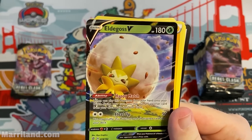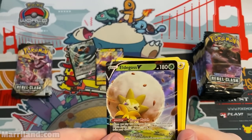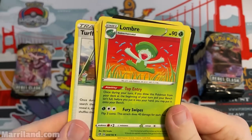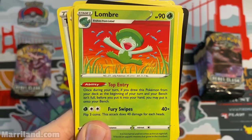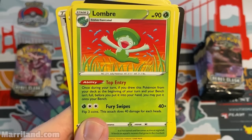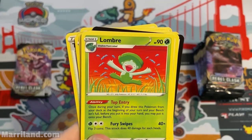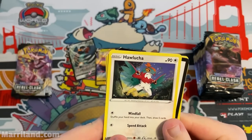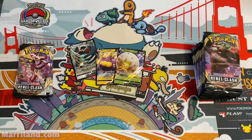Eldegoss V also has Float Up — shuffle this Pokemon and all attached cards into your deck. That works well too. Lightning energy, Turffield Stadium, Lombre — also has Top Entry: if you drew this Pokemon from your deck at the beginning of your turn and your bench isn't full, you may put it onto your bench before you put it into your hand. A few Pokemon had that mechanic like Luxio and Lanturn.